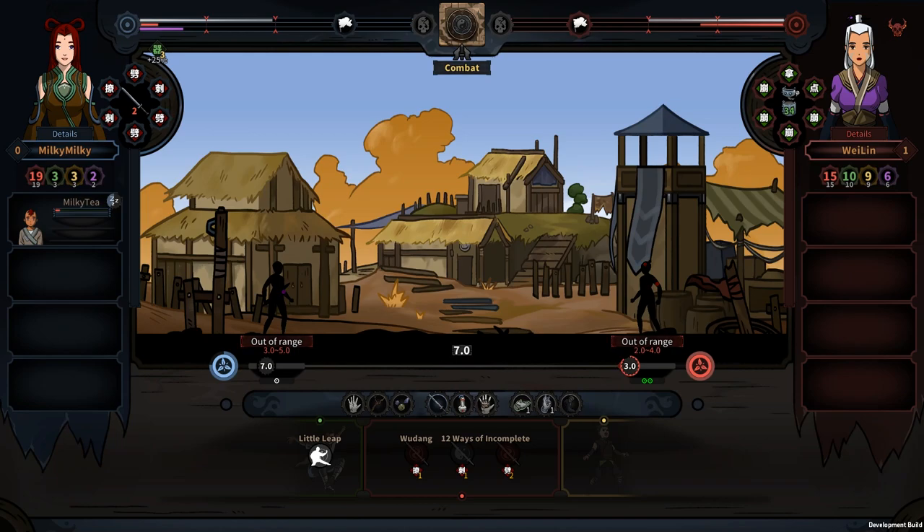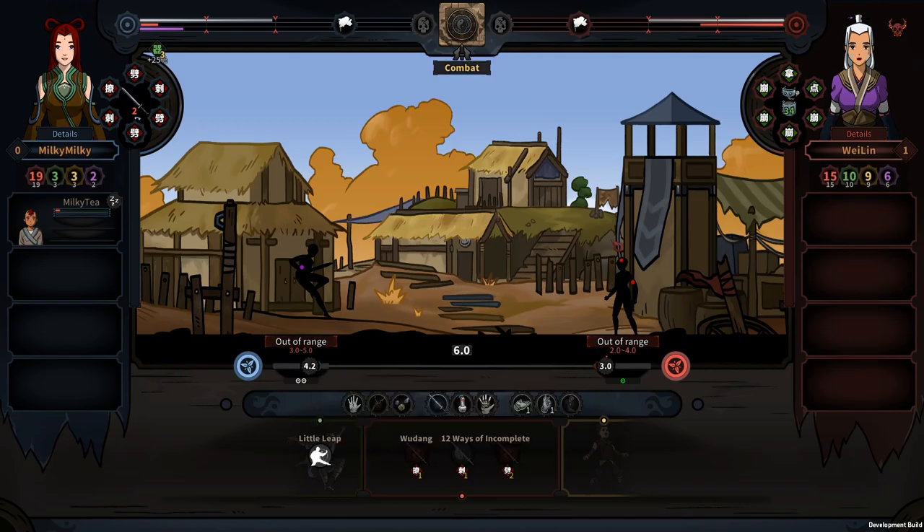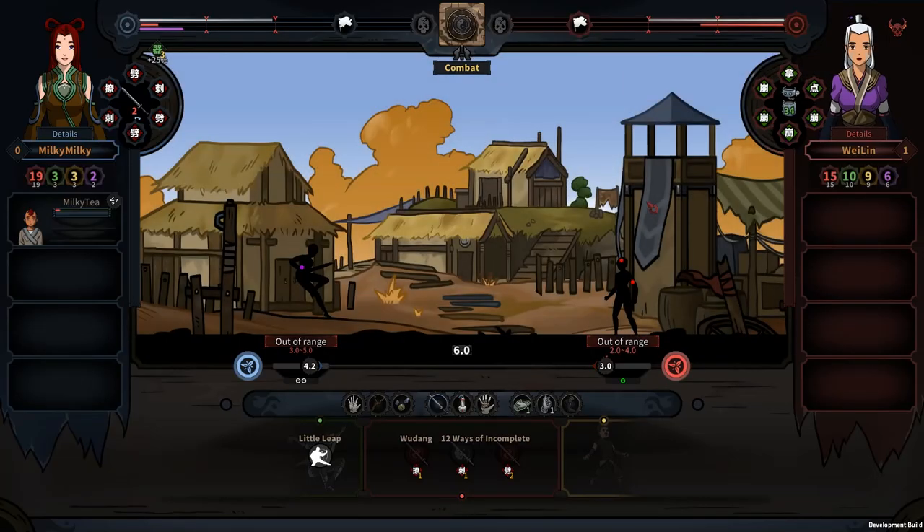The first tip I want to give is definitely the one I wish I knew before I started playing, which is how to stop a fight. Even though Taiwu's fighting system is not turn-based, you can always stop fighting and adjust little things like desired distance or just look at your enemy's information, such as what kung fu the enemy knows. All you need to do is simply hit space to stop fighting and restart it.